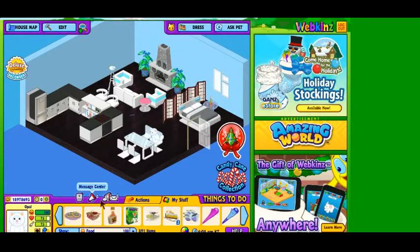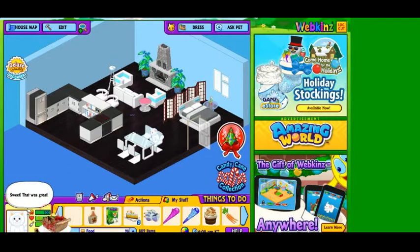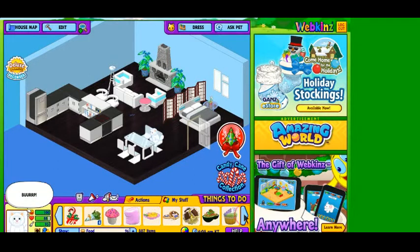Let's feed her some food — one hundred food. That looks like her pet-specific food. Academy cookies, apple cranberry pie, carrots. So we can say we're eating healthy. Do we have anything else healthy? Fish sticks — that's her favorite.